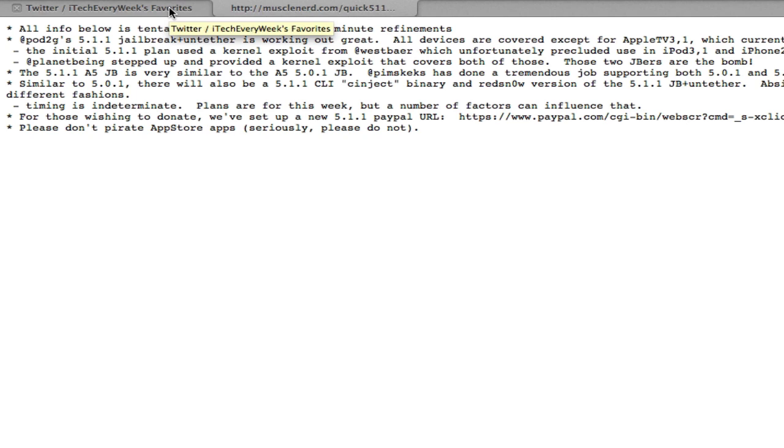So it's going to be Red Snow, Abstinence, and the command line interface methods of jailbreaking. The best way would probably be Abstinence 2.0. If you're more familiar with command line stuff, you may want to go ahead and try it out using Terminal. If you guys want to read through all this, go ahead and click the link in the description below.